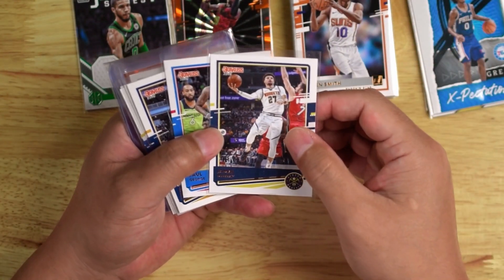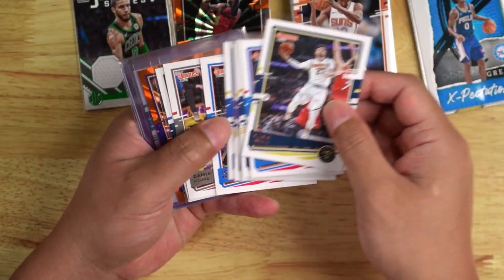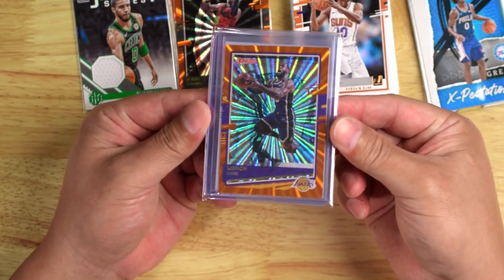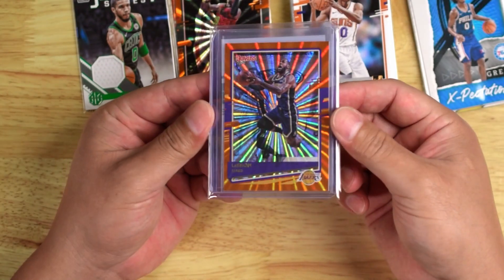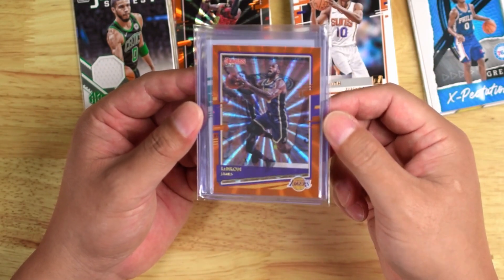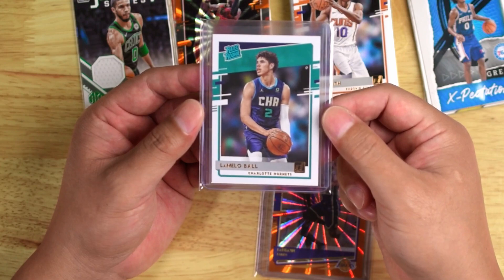Then we go to semi-stars: Jamal Murray, Paul George, Donovan Mitchell, the GOAT, Anthony Davis, Steph, Joel Embiid, Damian Lillard, and Luka. And finally, probably the two best cards of this whole box — we got this LeBron orange laser, might be a pulsar, pretty cool card. And the one we all came for: LaMelo Ball rookie, not bad at all. I got my LaMelo, a James Wiseman, a Tyrese Halliburton, and not to mention the LeBron parallel — I think I did pretty good. Let me know what you think in the comments down below, don't forget to like and subscribe, and I'll see you next time. Peace.